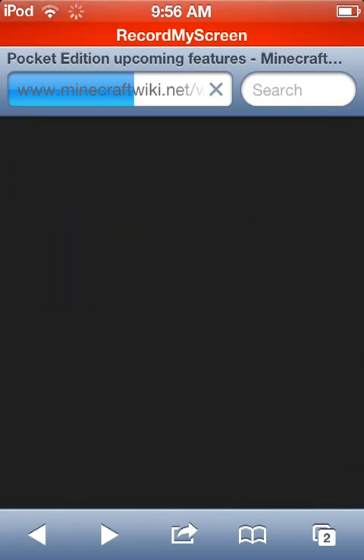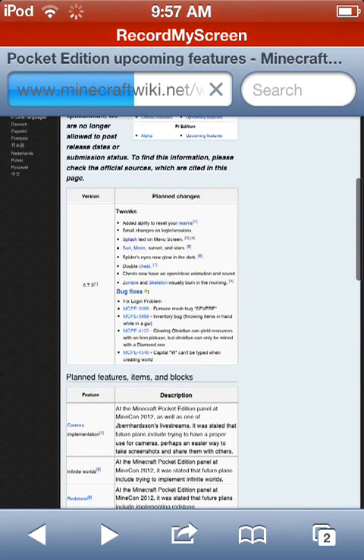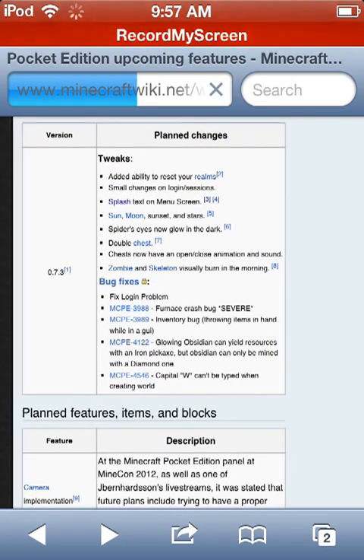Now, moving on to the rest of the stuff they're adding: they are adding sun, moon, sunset, and stars. I'm really excited for this because when you go outside in the game it's just light with nothing supporting it, so now it actually makes sense.